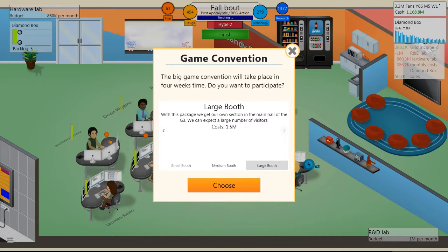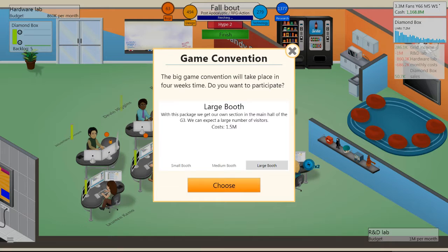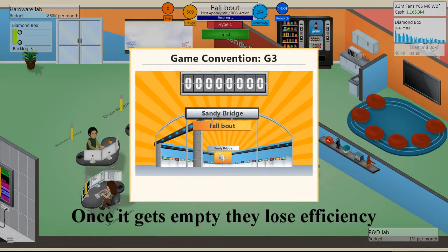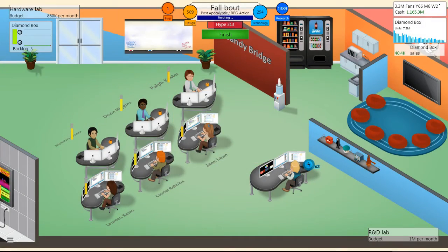Game conventions may come up during development — similar to E3 — which are a way to hype your game. Be careful not to spend too much or you'll go bankrupt. Since I'm pretty rich I'll go with a large booth. There are also mods to help you get a better grasp of Game Dev Tycoon. As your team develops, they'll put points into design and technology research — you want to keep those somewhat balanced.